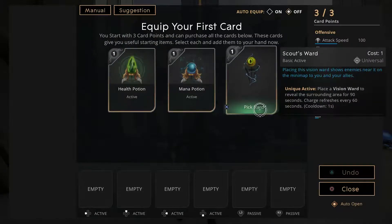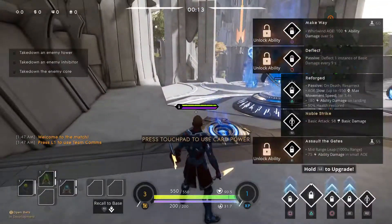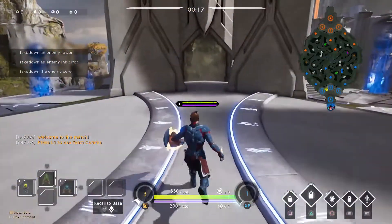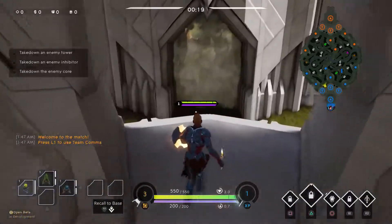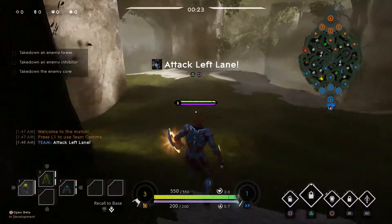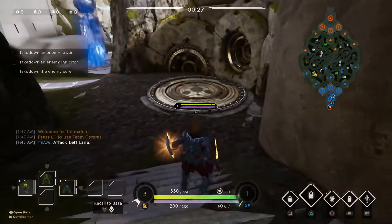The offlaner needs some sort of sustain, so using the Beginner's Deck, pick up the Scout's Sword, Healing Potion, and Mana Potion. The offlaner benefits the most from player level, which Greystone's ultimate allows him to be a very big threat and a real pain to deal with at early levels.